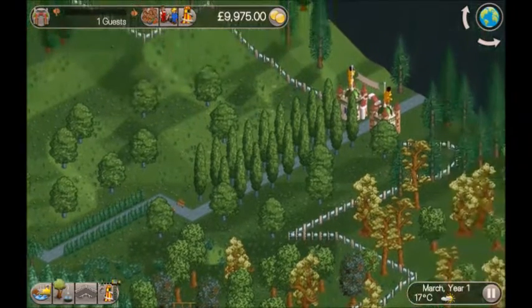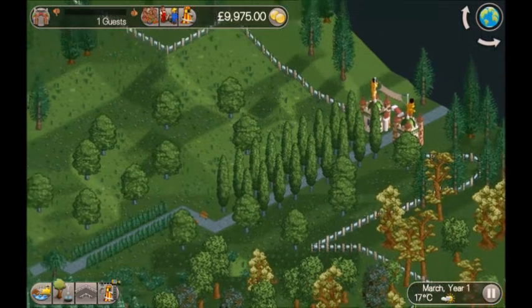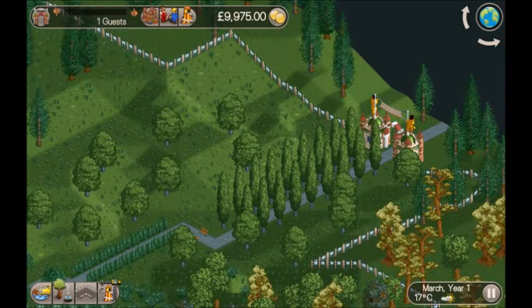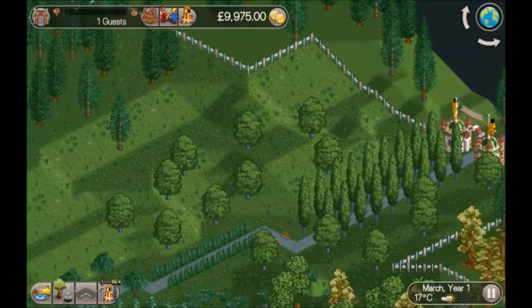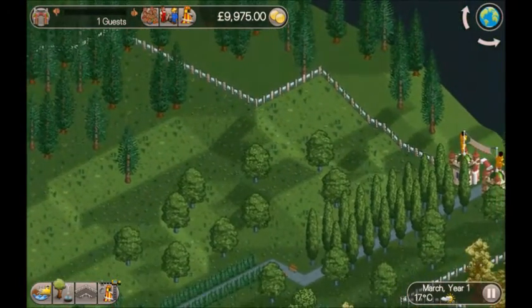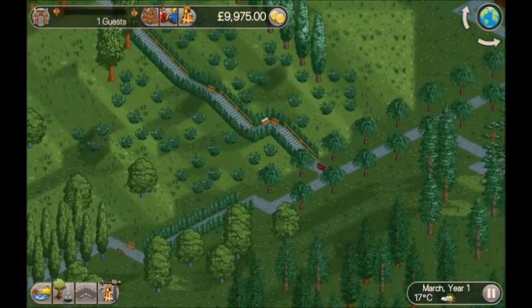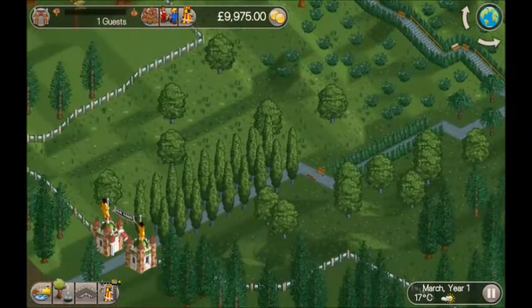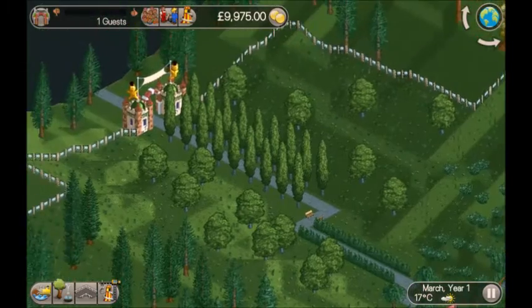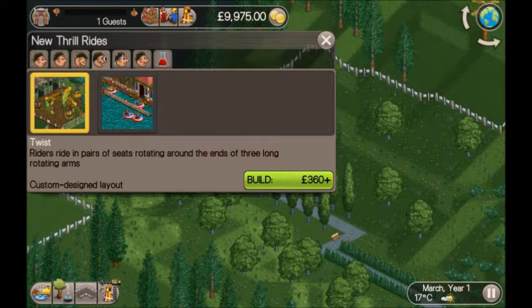I'll start placing rides here at the beginning, and when I've got a few of those I'll start maybe unlocking more areas of the park. I've got my research set to shops, and as soon as I unlock the kiosk I'm going to switch to thrill rides.